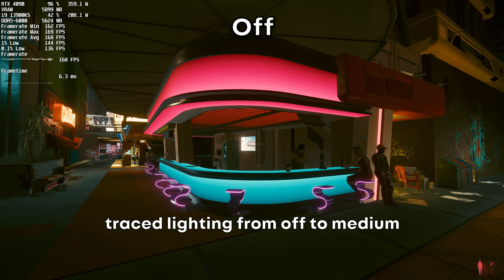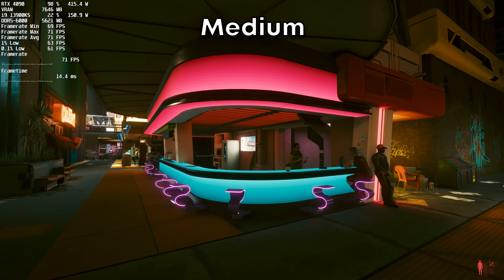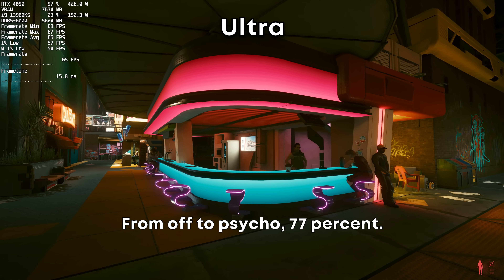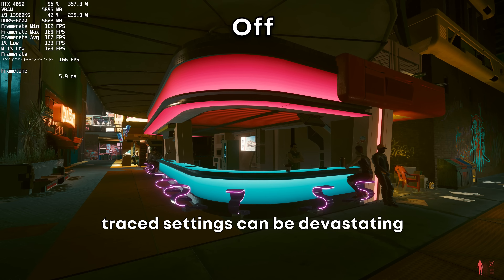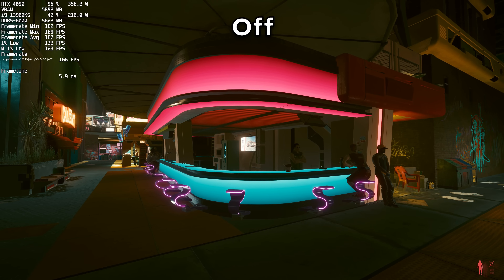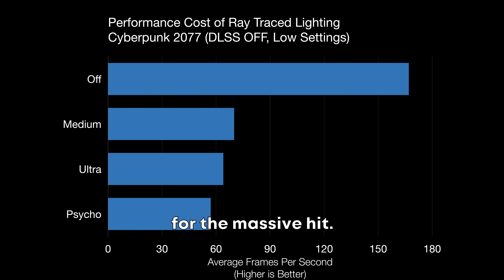Right off the bat, enabling ray traced lighting from off to medium will drop your frame rate by 56%. From off to Psycho, that's 77%, meaning this combined with the other ray traced settings can be devastating for your frame rate. You'll see more lights being cast and more accurate color for that massive hit.